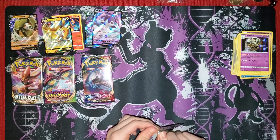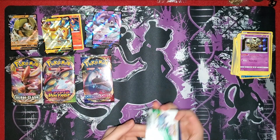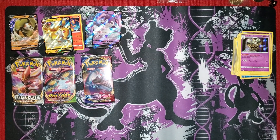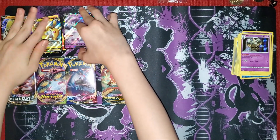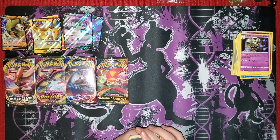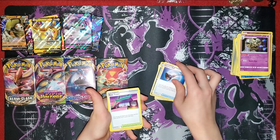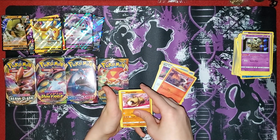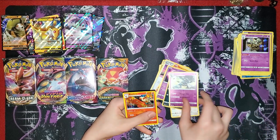Next we have Darkness Ablaze - it is a white code card. Steel Energy, Aerodactyl, Familiar Bell, Rose Tower, Larvesta, Hippopotas, Pansear, Gullet, Skitty, Dino, Golurk, and Blaziken.